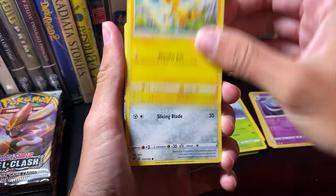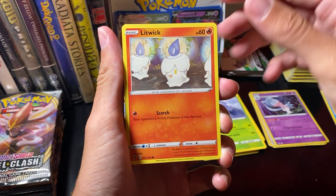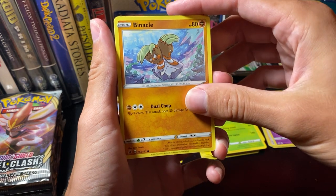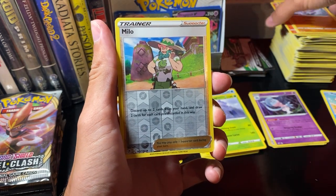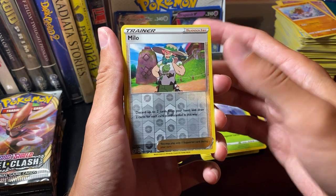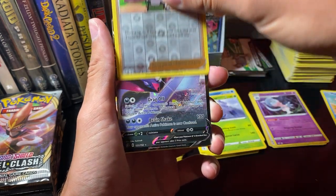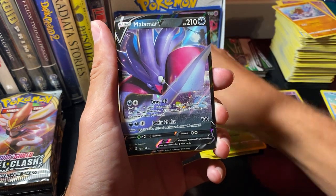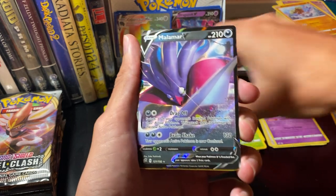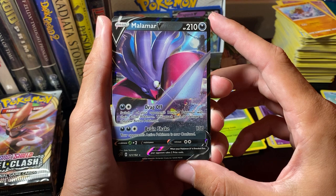Helioptile. Pwnage. Litwick. Corsola. Binacle. Reverse Hollow Milo — we've got a bit of favoritism towards Milo, and Skyla for that matter. And our rare — oh, it's another V. Ooh, Malamar V! Wait, is that a Full Art? No, it's not a Full Art. Imagine though. Wow, so cool!